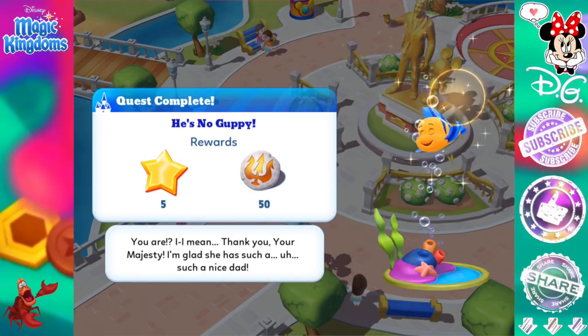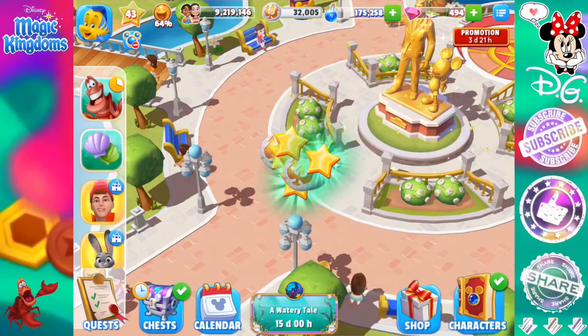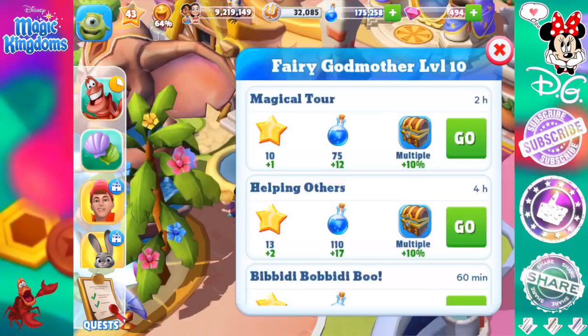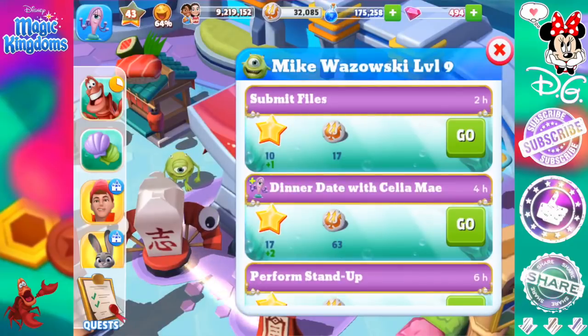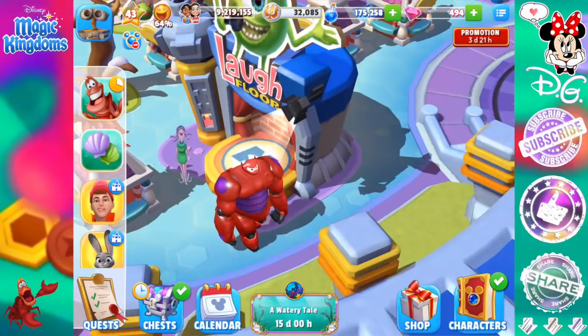I definitely love the little screens on the side, especially for Ariel, Flounder, and King Triton. I think it is such a cool little side screen whenever you give them a high five — that's super cute. I was wondering how they were going to do that, but they've definitely done it perfectly.